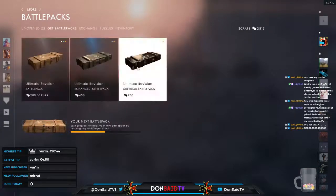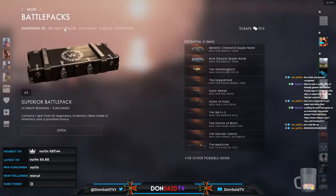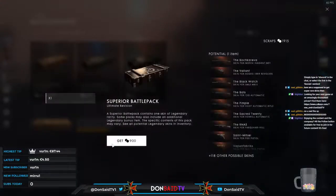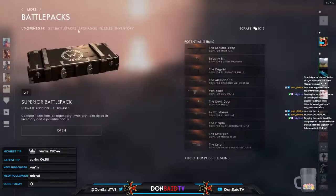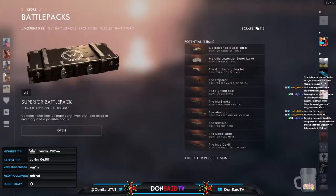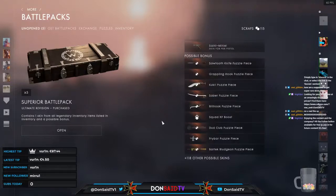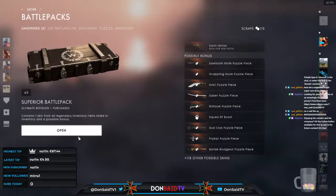Now we have three cases: 9, 18, 27 scraps — perfect. Let's buy all three of them. There we go — five additional cases coming in. We could get more puzzle pieces to unlock a melee weapon, more squad XP boosters, or even more pieces after we've unlocked an entire melee weapon. Three, two, one.